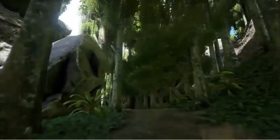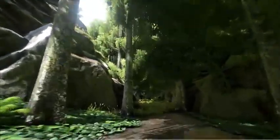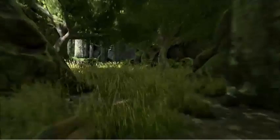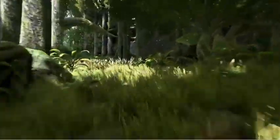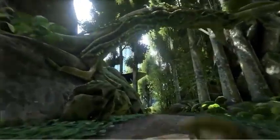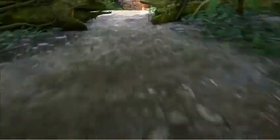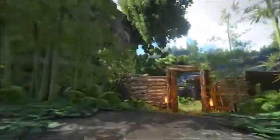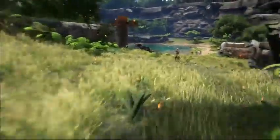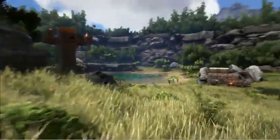It starts off with a scene straight from Jurassic Park with this dinosaur chasing down this guy straight to his village where it is fortified. You can see this guy with a spear and one with an arrow — it's two guys with two weapons, a pistol and a shotgun.